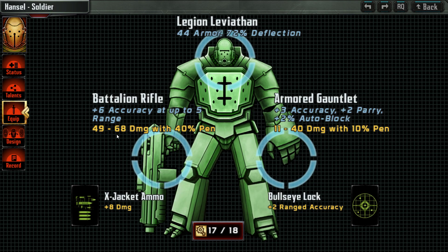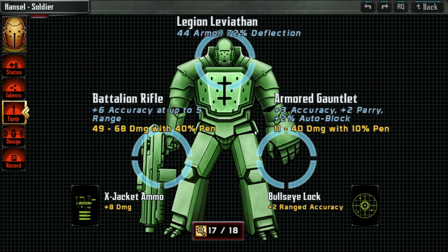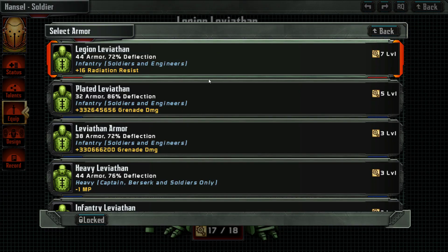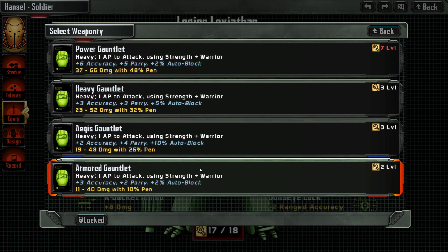Equipping — we have the Assault MK8, which is significantly better but costs four levels more and it's most likely not really worth it. We have one level here — eight damage, that's good for two levels. Bolt's Eye Lock to range — nothing better for him. Legion Leviathan is the best armor, I guess, concerning the levels. We're sticking with the battalion rifle right now and giving him a better heavy gauntlet — same accuracy, one point parry more, and three percent more auto block.